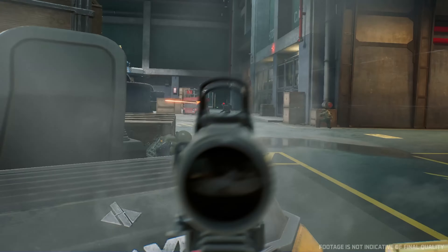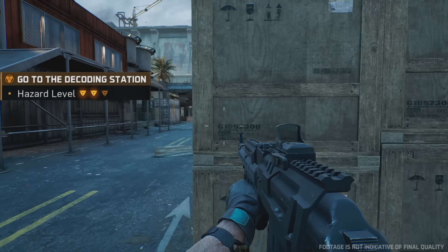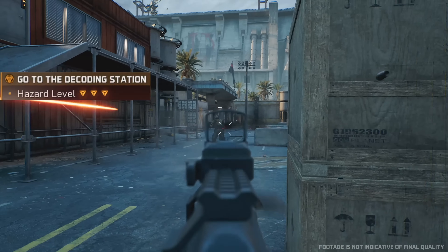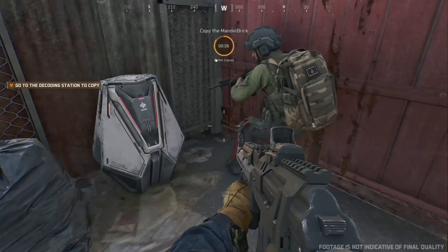But remember, taking on such challenges will add significant risk. Beware — once you've seized the Mandelbrick, your location will be exposed to all players on the map. Always monitor your danger level; it can help you judge the distance between other squads and yourself. With the Mandelbrick in your possession, quickly get to a decoding station. The Mandelbrick will take some time to decode, so be on your guard. Prevent other teams from approaching and taking control of the decoding station.